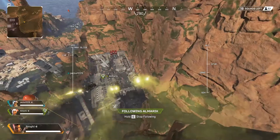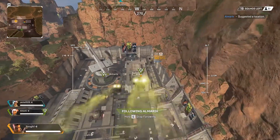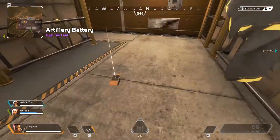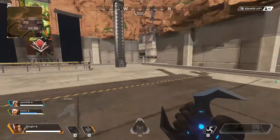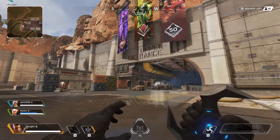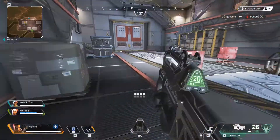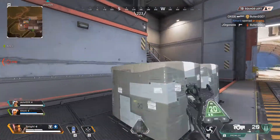Quite a dramatic entrance dropping in. I'll just follow my squadmate since I'm not sure where to go. I'm not sure if it's my network or what, but I seem to have a little bit of a lag spike. Sure hope there is no fall damage — and nope, there isn't. There was a ping of enemies in the area.